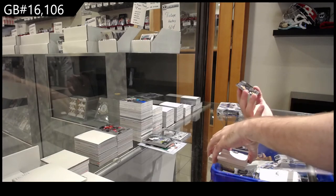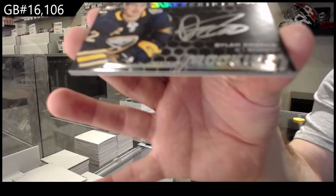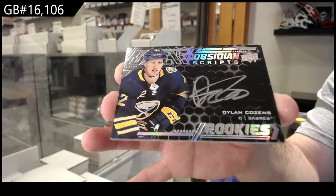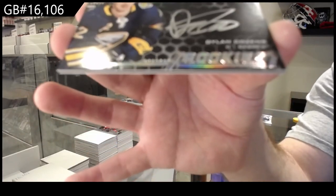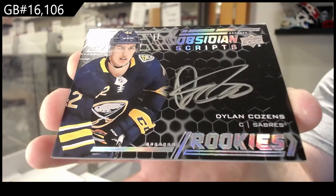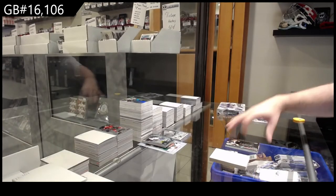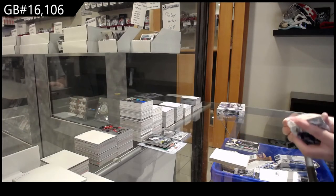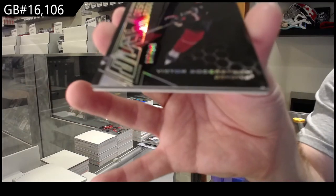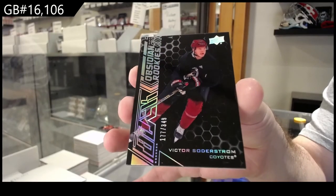We've got Obsidian scripts of Cousins for Buffalo — that's a sweet one, Dylan Cousins, Buffalo. And for the Coyotes, a $3.49 Soderstrom — Obsidian rookie Soderstrom.